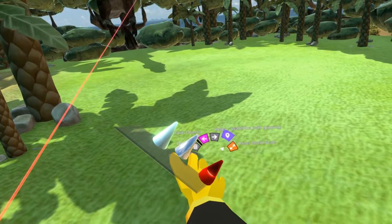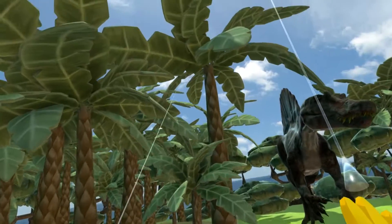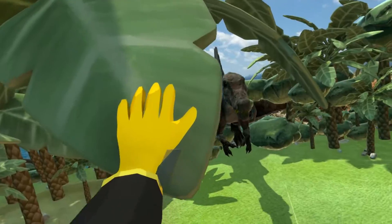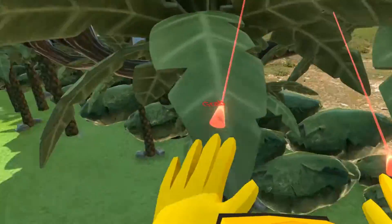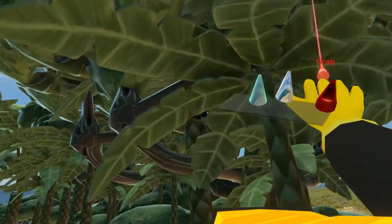And now I actually have zero G in here, so I can fly around. I can grip on this and fling myself. Although I cannot grip on these because they are still grabable.